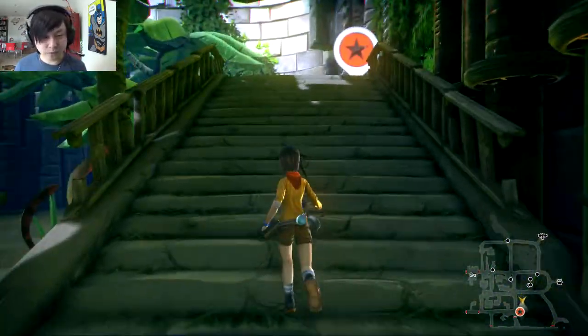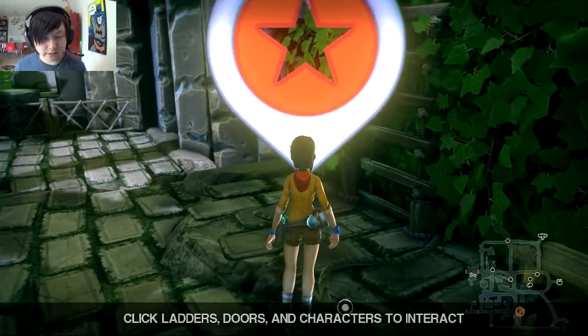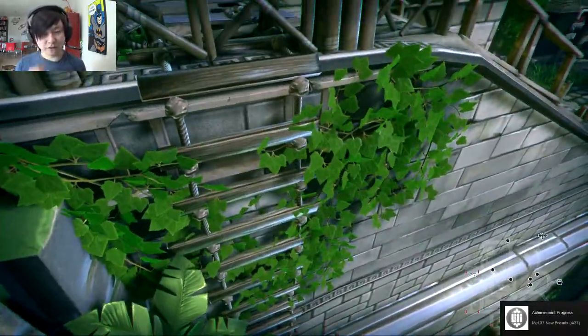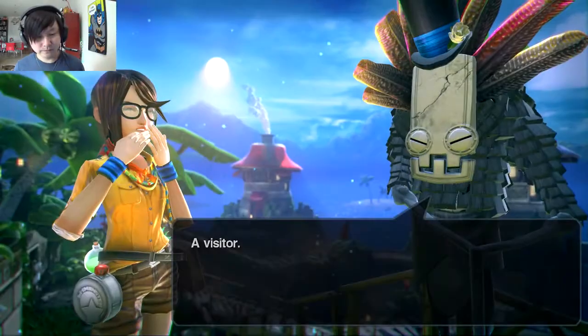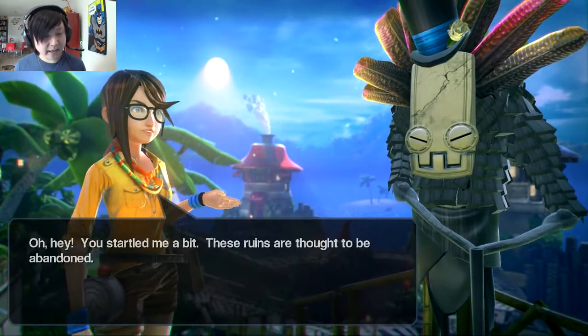Hopefully the game has a great story as well. We get a tutorial tip: click ladders, doors, and characters to interact. We head to Surfside and climb a ladder. We find a character who says these ruins are thought to be abandoned, but Lily always looks so happy when she's talking.